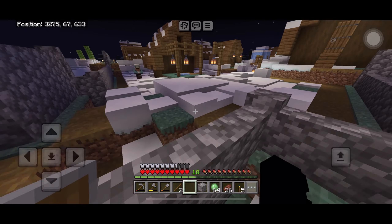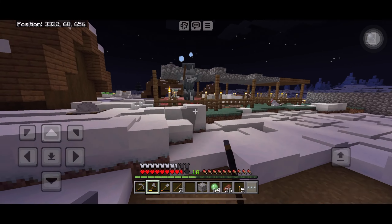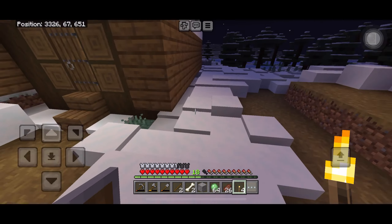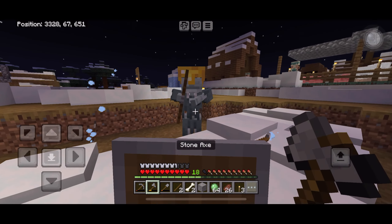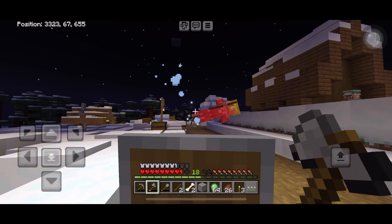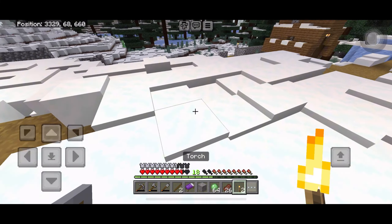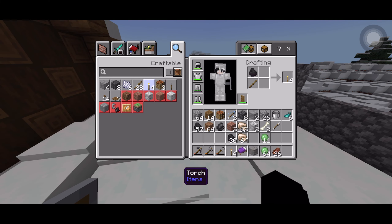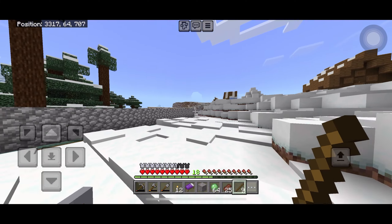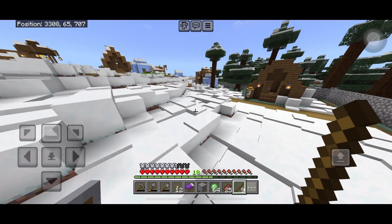Not again! Oh gosh, there's a skeleton — I hate these kind of skeletons, they shoot arrows of slowness. I can't even sleep! I never have really liked this village. There's a monster nearby! I'm moving really slowly because of the slowness effect. Good thing I have a shield. Nice — it got killed by its own arrow! Now I can sleep. I should place a lot of torches down everywhere since I now have a lot of coal. Anyway, give this video a thumbs up, subscribe if you want to support me, and thanks for watching — see you guys on the next one, bye!